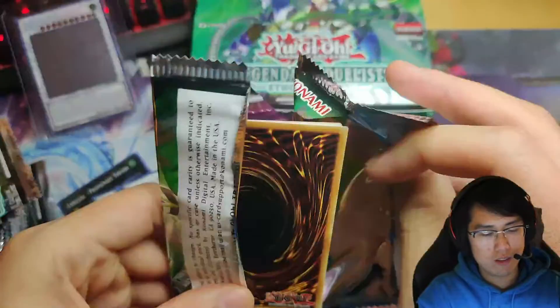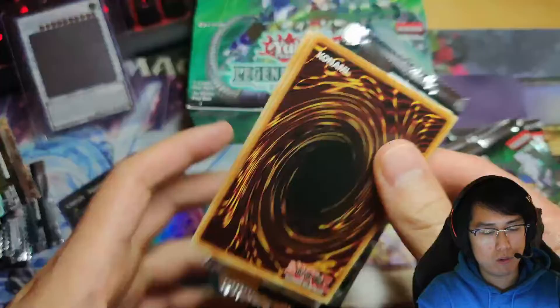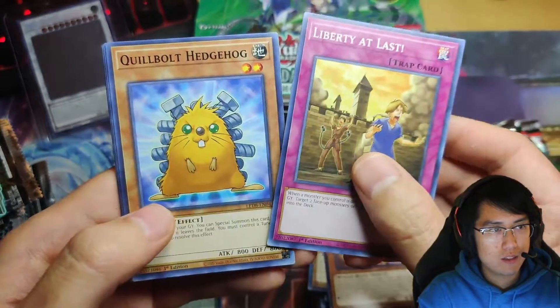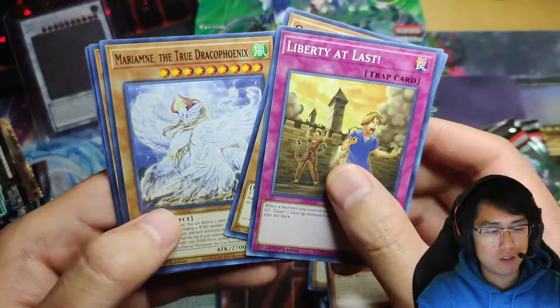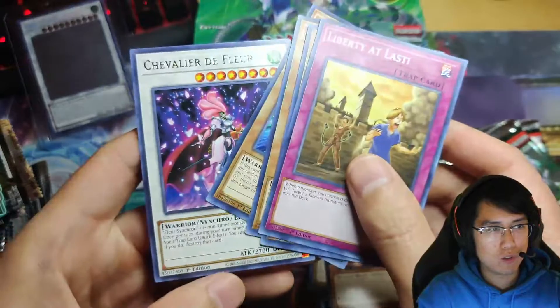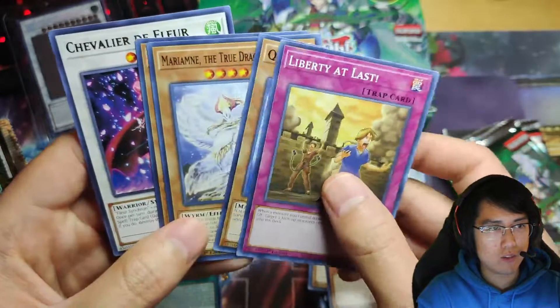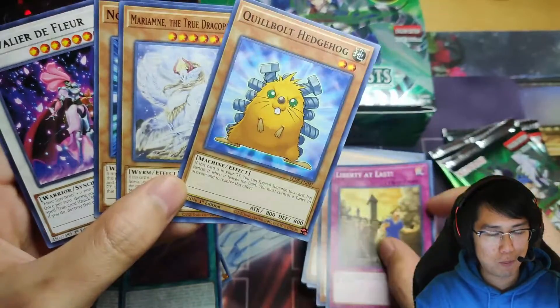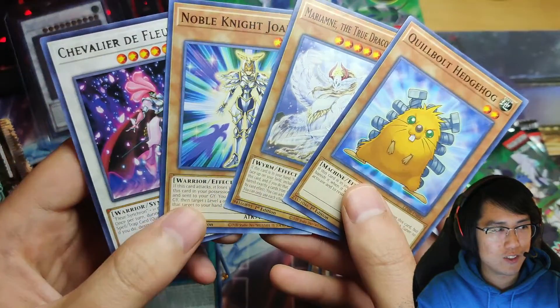Oh yeah, we pulled it yesterday. I thought there was a new card. We pulled almost everything yesterday except for the Berylm Diffler, Liberty at Last, Quiltbolt Hedgehog, the Marian again, Noble Knight Joan, and the — wow, all right. It's almost every card you'd like, except for Liberty at Last.